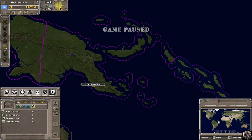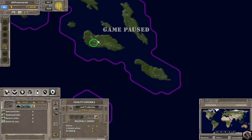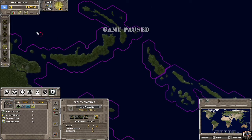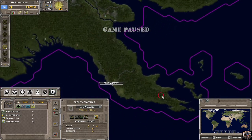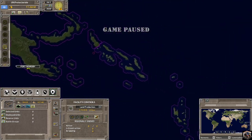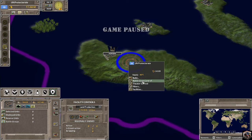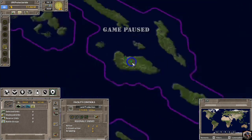We have no troops at the moment. We're going to build ourselves some land production over here. Guadalcanal — do I want them to be this close? Yeah, because I need to land troops, probably here and here at least. Do they have a port on this section? Yes — Port Moresby. Okay, so we're going to do something like that. Quest a road.